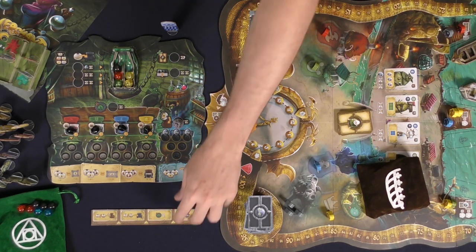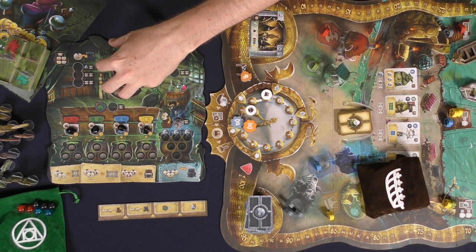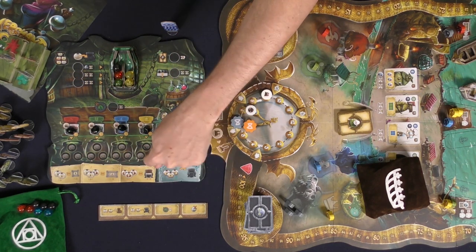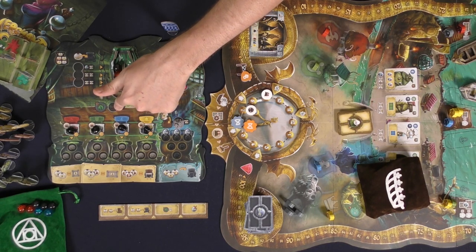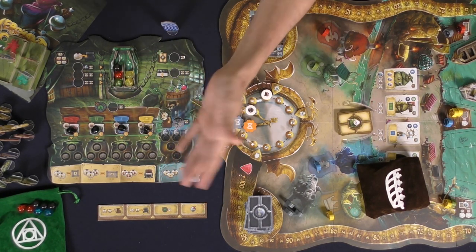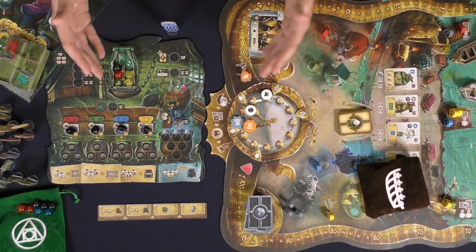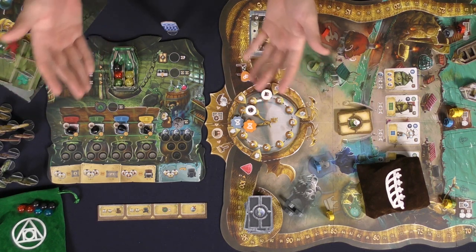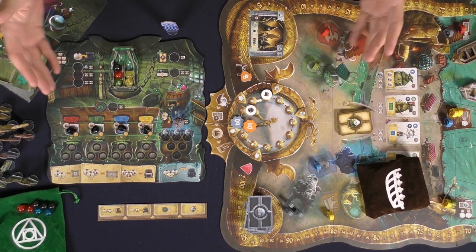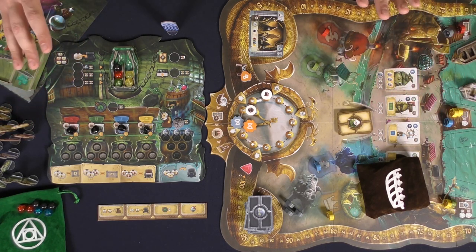The alchemist is very similar in structure but very different in style. Some actions let you take certain balls from this area and move them into cauldrons. One space lets you brew two as opposed to all four at once; another lets you get rid of a corruption card. All characters function differently and some are more puzzly than others. You can check the full character list via the Kickstarter campaign link in the description.